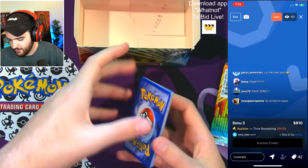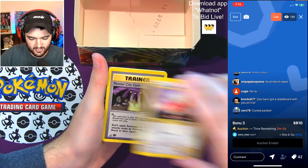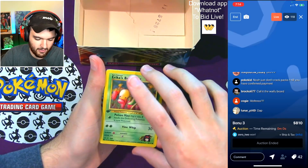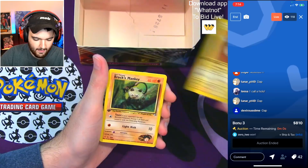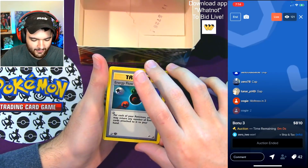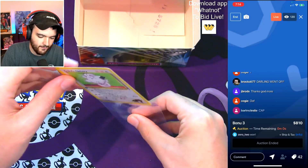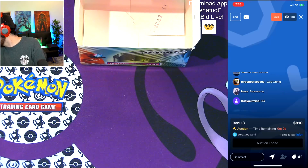Last pack of the day — could be a holo, could not be. Great first card. Sabrina's Jynx, Lieutenant Surge's Spearow, Pewter City Gym, Fire Energy. Last pack magic — even though it's not technically the last pack, it could still be. Erika's Bellsprout. Blaine's Tauros. Lieutenant Surge's Magnemite. Brock's Mankey. Energy Flow. And — Erika's Clefairy! One of the best non-holos to get — definitely one of the best ones to get. Congratulations on the Erika's Clefairy.